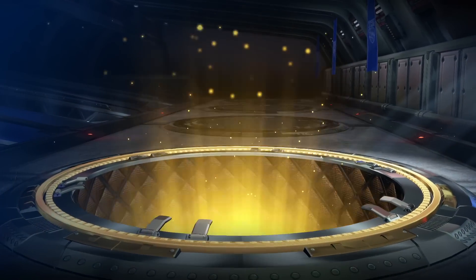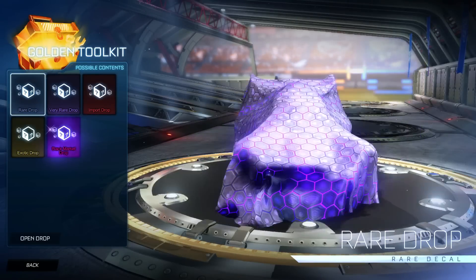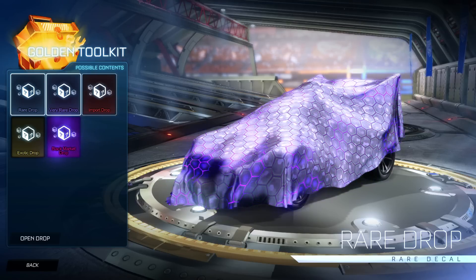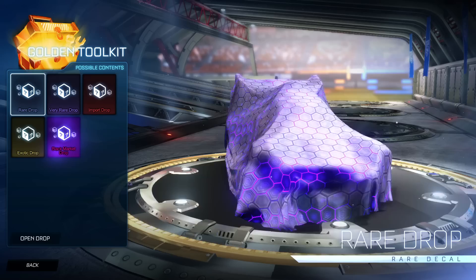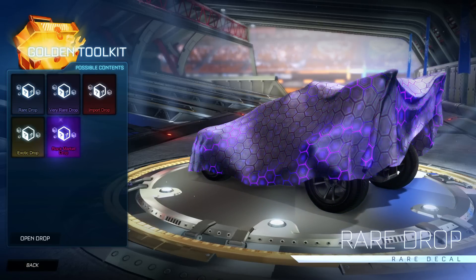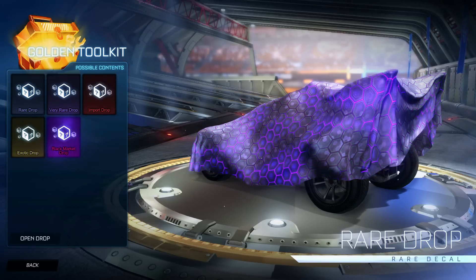The last crate, ladies and gentlemen. I opened 50 crates very quickly and it's going to be... it's a banner. What a terrible way to end it. There you go. The highlight of this video is probably the painted Jaegers — I actually really liked them — but no Dracos after 50 golden toolkits. Not a single Draco. That's upsetting, but there you go. 50 golden toolkits, I opened that pretty quick. This video is going to be like 10 minutes long, which is not bad for 50 crates. Let me know if you had any good luck in the golden toolkits. You can get five of them for free, and you might as well open them and see if you get something good. I'll see you guys in the next one. Goodbye.